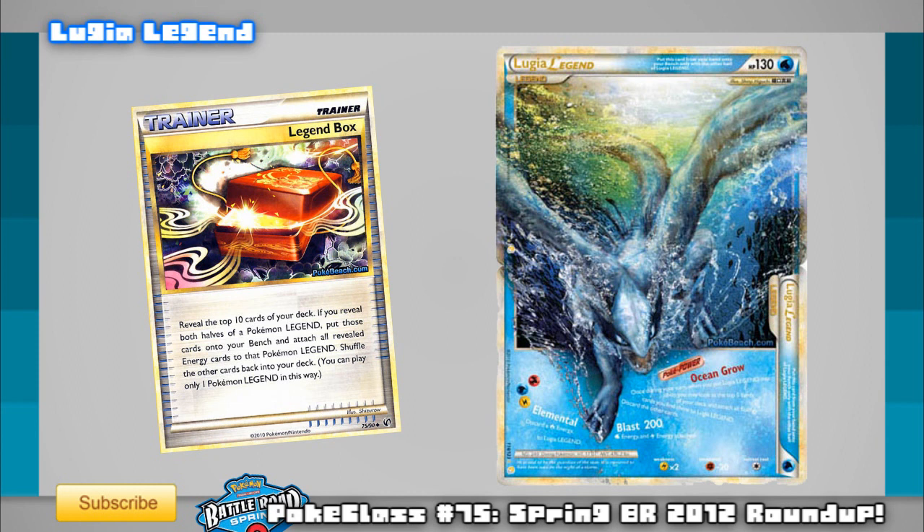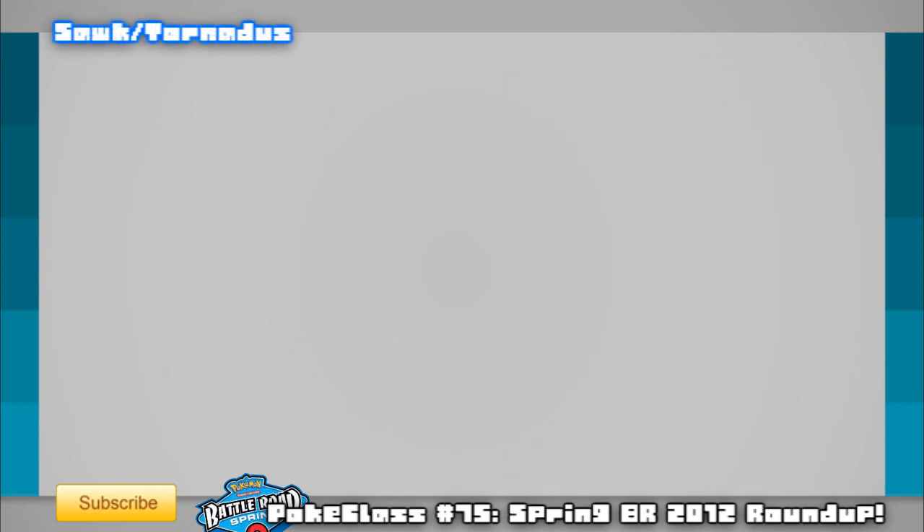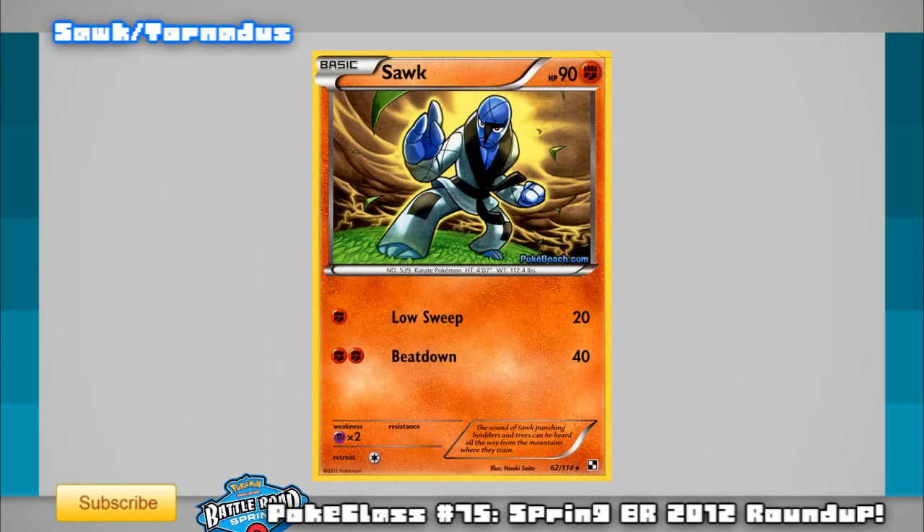Finally, Sawk Tornadus has won a total of 3 Battle Roads — a pretty decent number for an unheard-of deck. Tornadus is a card we all know, but Sawk from Black and White hasn't been seen at all. Its attack does 20 for 1 energy and 40 for 2, doubled against fighting-weak Pokemon, making it a fairly sturdy cheap attacker. The deck reportedly runs 4 Plus Powers just to get big two-hit KOs on Darkrai and cheap KOs against Zekrom Eels, showing how any fighting type can take full advantage of a meta so dominated by fighting-weak Pokemon. An interesting deck that would be fun to try if you have any Battle Roads left.